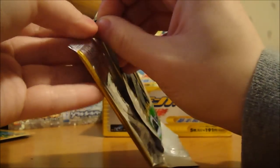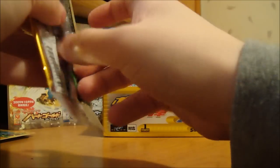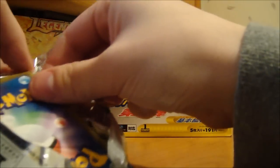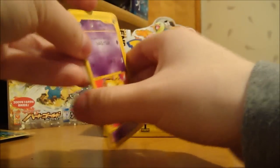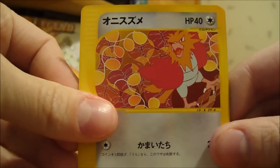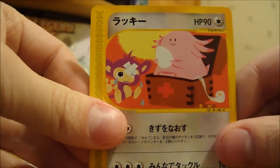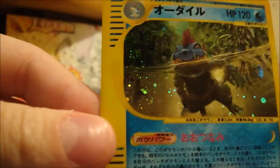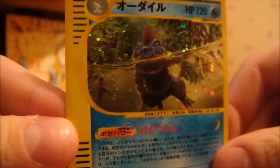And if I can't finish them all, I'll just make a second video. Alright, so we've got an Abra — I like that one — a Spearow, Magikarp, Chansey, and a nice Feraligatr holo. I really like that one. He's like underwater and whatnot. Awesome.